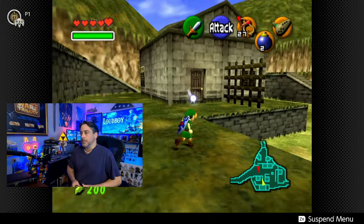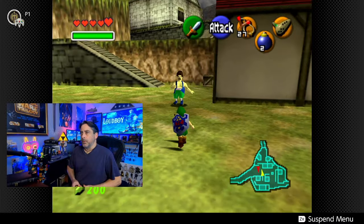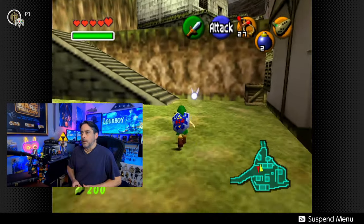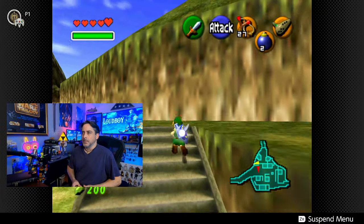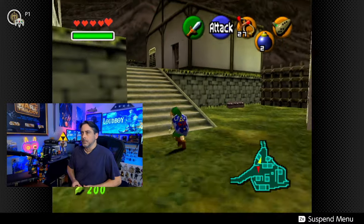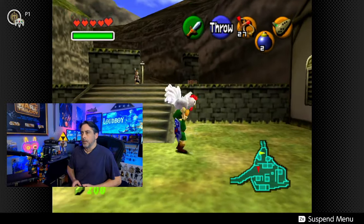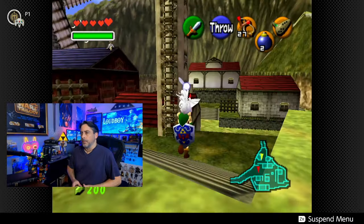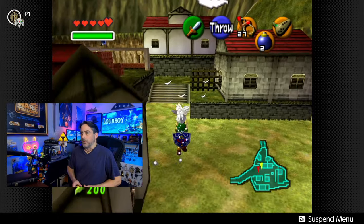We have plenty of money to buy magic beans once we get to Zora's River. That's a secret place, by the way, that you either know about, or once you get the Stone of Agony — it's a device that allows you to detect secret places. It rumbles your controller when you're near something secret, like an underground hole that needs to be revealed. So that makes four cuccos — we need three more.